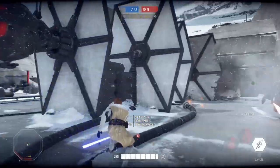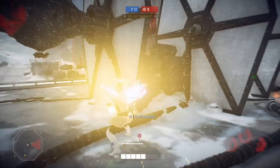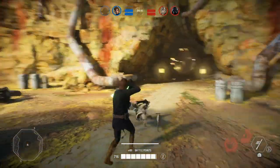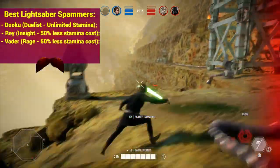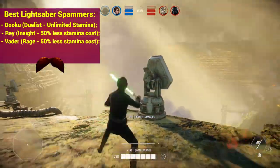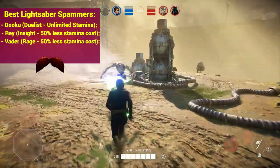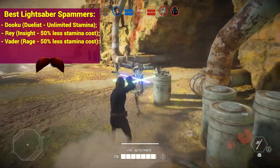You can use this if you know your target has much less stamina than you — break his block and leave him vulnerable, taking the chance to hit 2 to 4 lightsaber attacks. This works great if you are using Rey, Vader, or Dooku since they have abilities that make lightsaber attacks cost less stamina. Dooku's ability still gives unlimited stamina, while Rey's Insight and Vader's Rage now only give 50% less stamina cost — but that still doubles the number of attacks you can do.